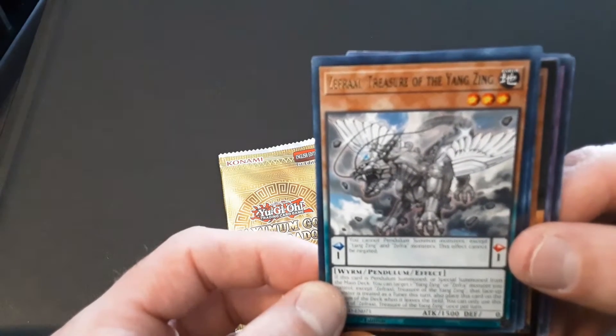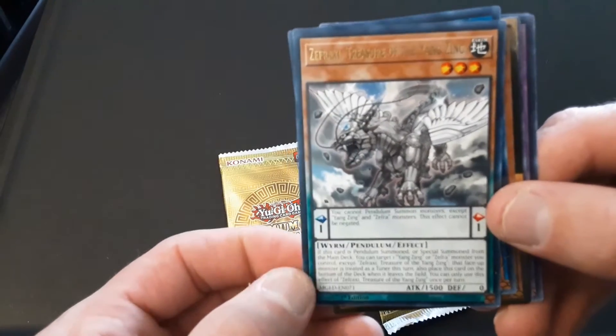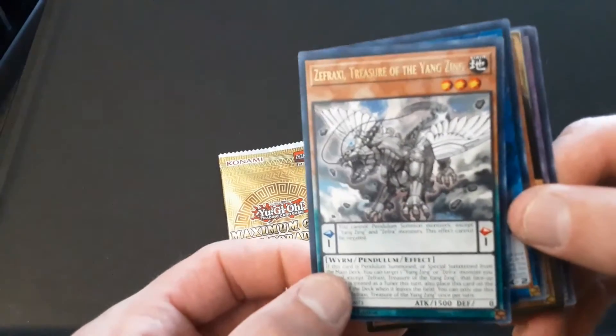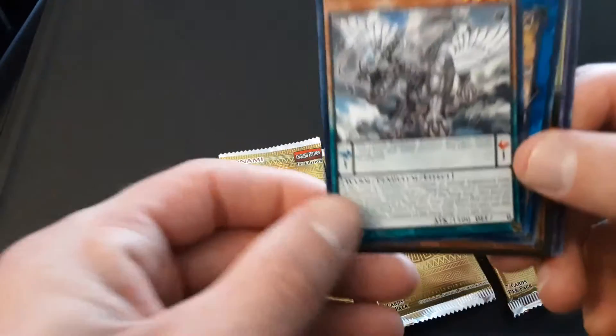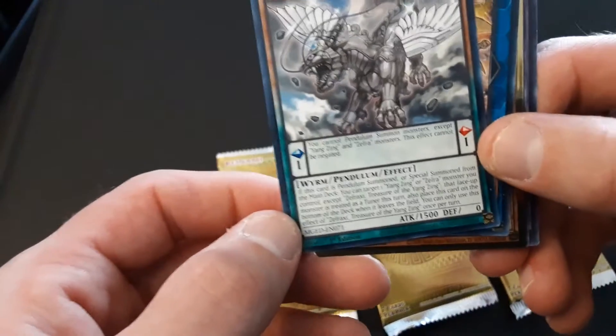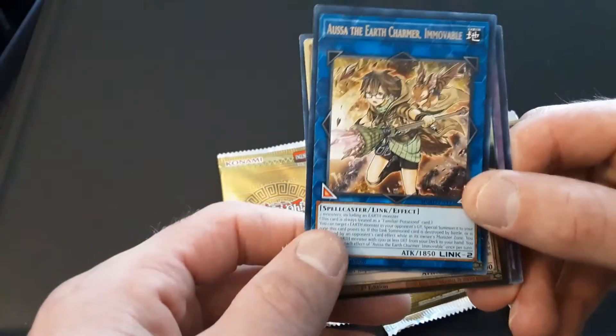Zephraxi, Treasure of the Yang Zing. I fucking hate Pendulum. Any time I duel a Pendulum duelist in Master Duel, it's so damn confusing. Look at this — I can't read all that text. I hate dueling the Pendulum monsters, and no way in hell can I use them.